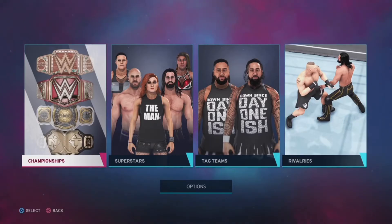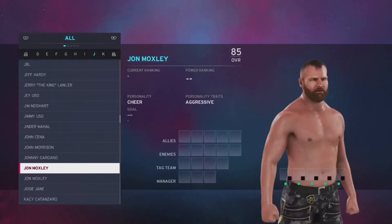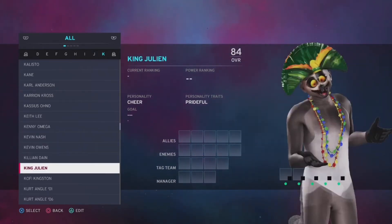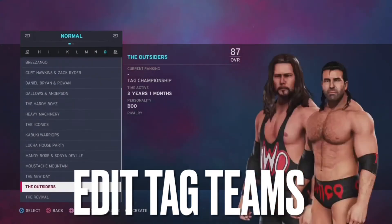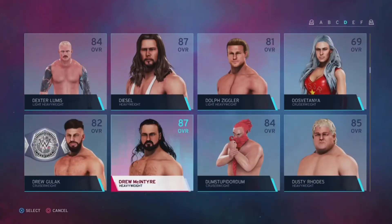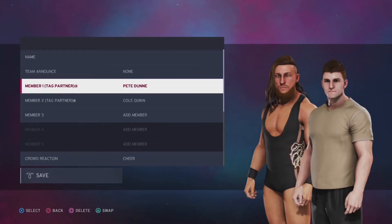I want you guys to ask yourselves some more questions. Who are you trying to push? Try to make it somebody unique — push someone unexpected. Speaking of which, who are you going to hire outside of WWE? I recommend sharpening up your tag team division because a lot of the in-game tag teams are now outdated. A lot of people overlook this step. If you have two singles stars not doing anything, put them in a tag team. I just paired up Cole Quinn with Pete Dunne — in your universe mode you can make it make sense.